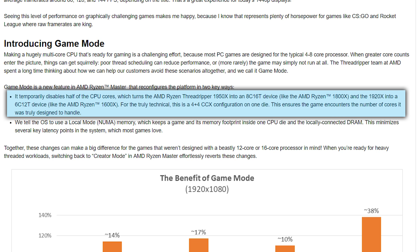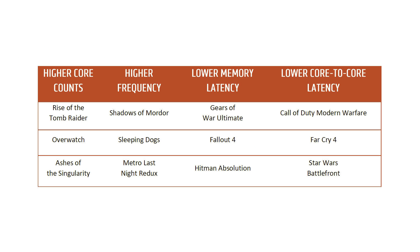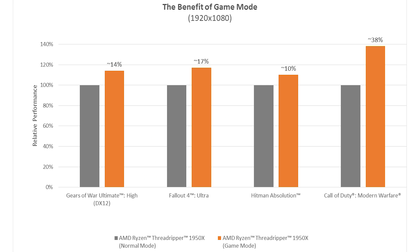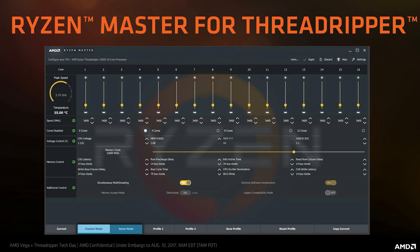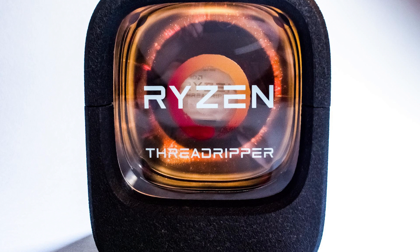You may be wondering how well it works in actual games. It's a bit confusing, unfortunately. Some games prefer more cores while others prefer the lower memory latency in Gaming Mode. So it's one of those situations where Gaming Mode isn't exactly perfect for every game. But luckily, it doesn't have to be so complicated. The simple truth is that you're only really going to see the difference at 1080p, which most who purchase an $800 or $1,000 CPU probably don't just have a 1080p monitor.